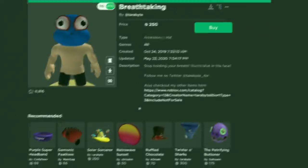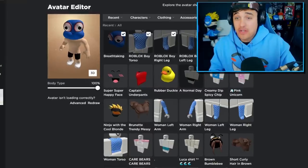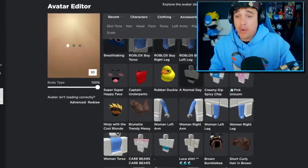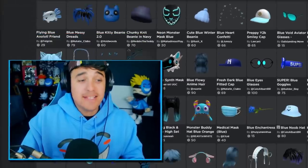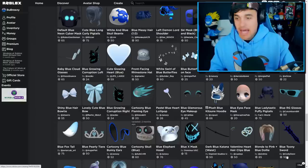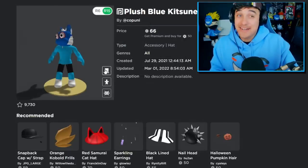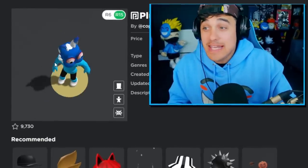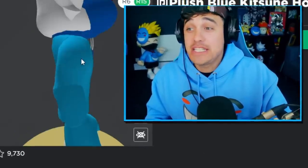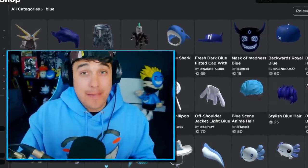Wow, I look like a blue alien, awesome! I forgot to do this — let's make our body blue too. Okay, so we gotta decide if we want to go for a theme or just go crazy. Oh, I like this a lot — I don't actually know what this is, but it gives me ears and fluffy cheeks.